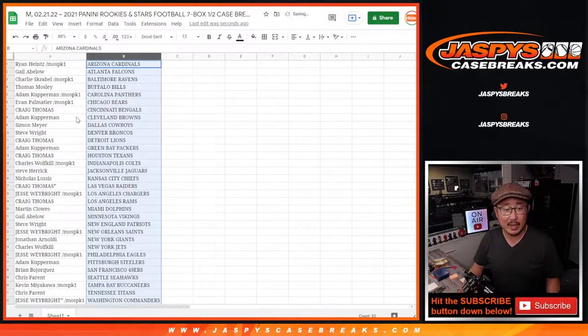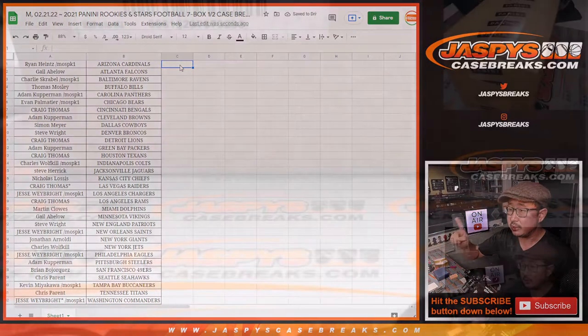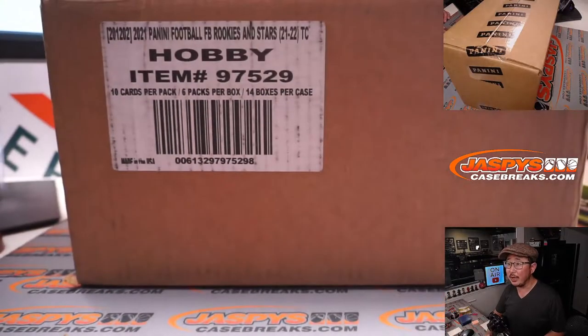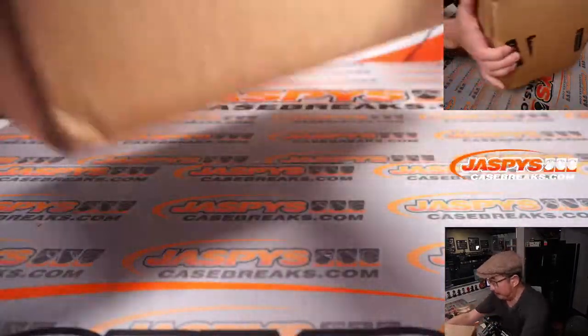Let's alphabetize by team here. I'm going to flip back to the screen in just a second. So while you're considering trades, let's see which box — which half — we're going to do right here. There it is. Rookies and Stars 2021.